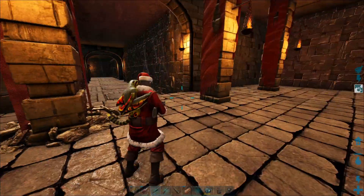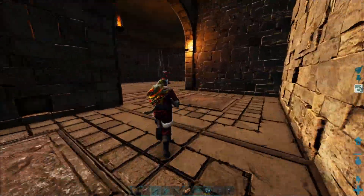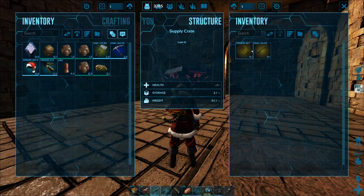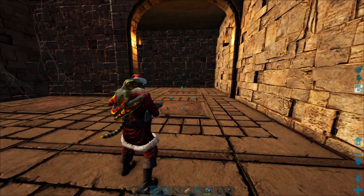We're going to head straight through here. We have a couple options — we're going to go right first and approach our first loot crate. We got a Megalosaur saddle BP and a simple pistol BP, both Mastercraft — really nice. I'm going to leave this here as a marker.